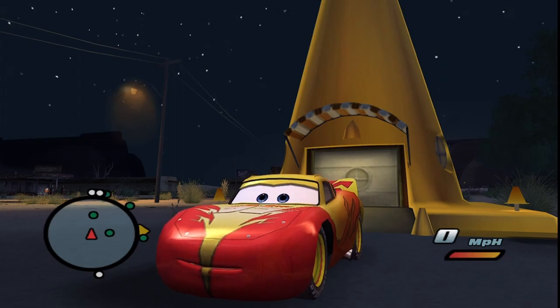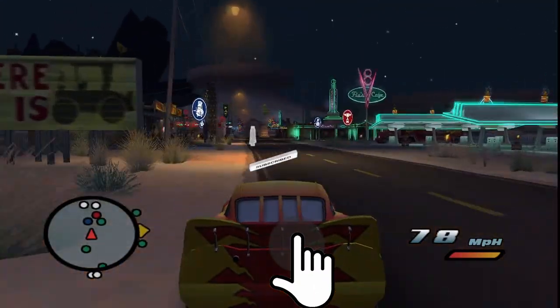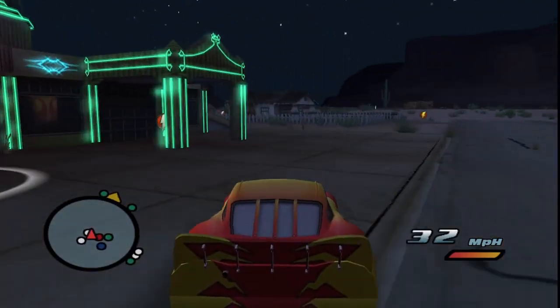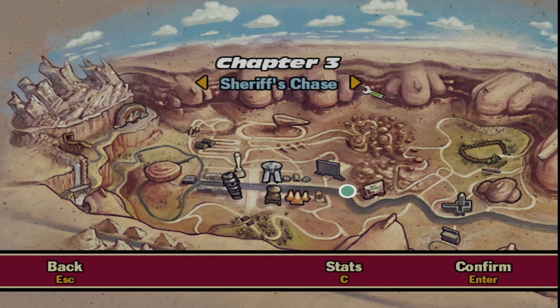Hello everybody and welcome back to another video. Today we will be continuing our Cars series. Last episode we finished chapter 2 and we are going to continue with chapter 3. The next ones are Mater's Backwards Lesson and Sheriff's Chase. We still need to finish Luigi to the Rescue, the minigame in chapter 2, but I think we'll do that next time.